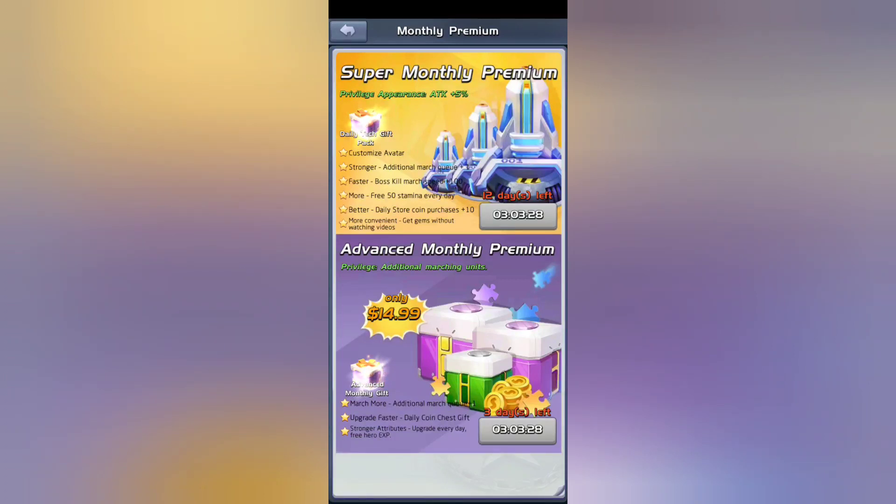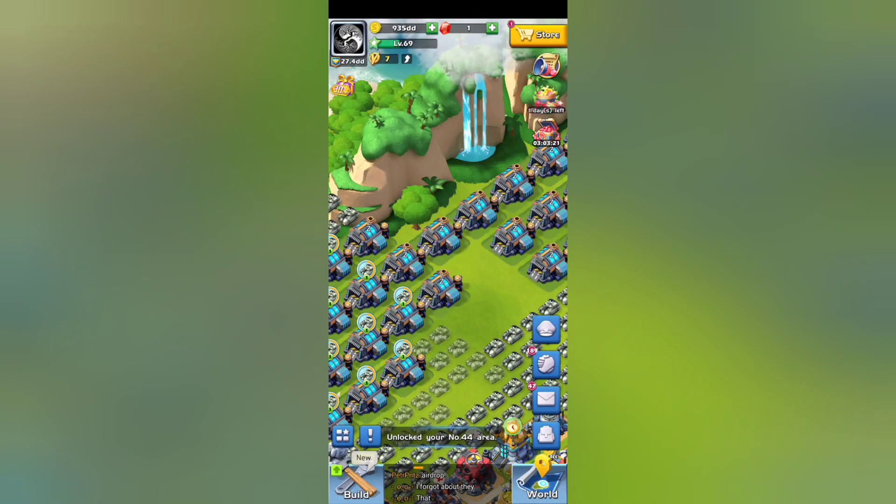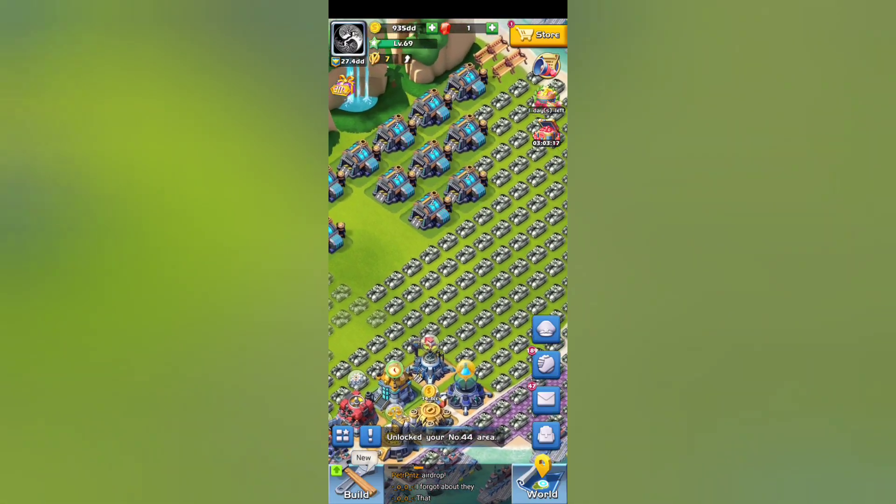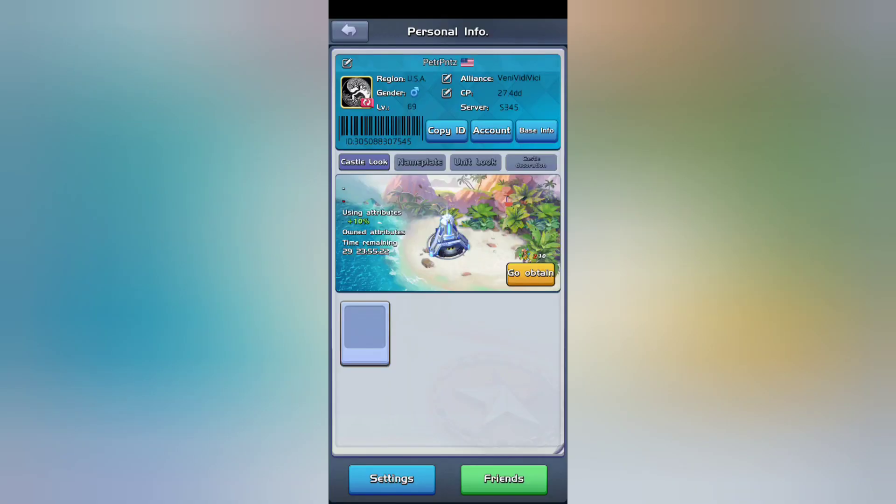It's a super monthly premium on top, and then advanced monthly premium on top, and then you get additional march. So with these two, plus the level 30, and the one you get — that's four, without finding an item. Sometimes with the treasure hunts you can get a one to three day extra queue. Other than that, this is how I get the fifth.